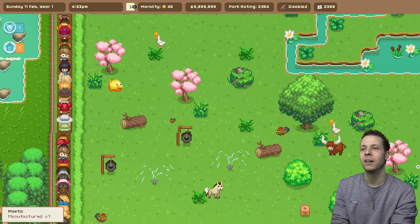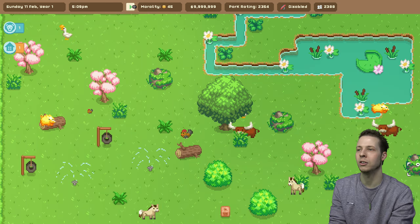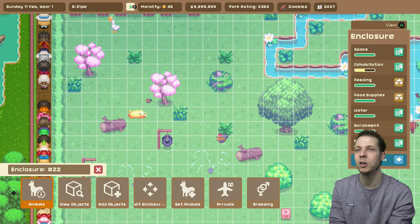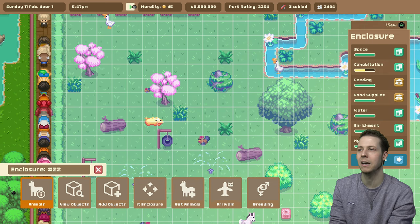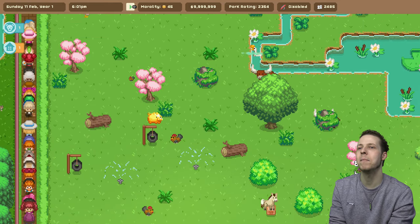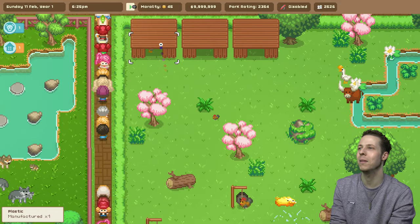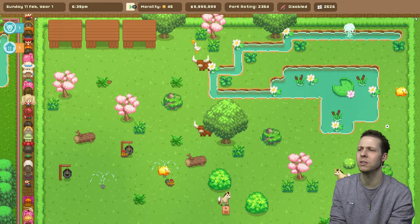And then over here we built a petting zoo with a variety of different animals inside of it. But unfortunately some of these animals are not cohabitating — I don't think the chickens and the pigs like being in here for some reason, even though I'm pretty sure they both belong in the grassland. Cohabitation is only on half, which is not good because it'll lower your park rating and probably your morality as well, and there's a possibility of them fighting each other. But we've got some stallions in here, a couple of chickens, some very menacing looking cows, some geese as well. Oh, it's a baby chicken — a chick. Well, it would be a chick if it didn't look like a midget chicken.